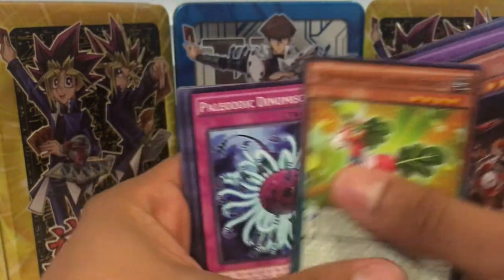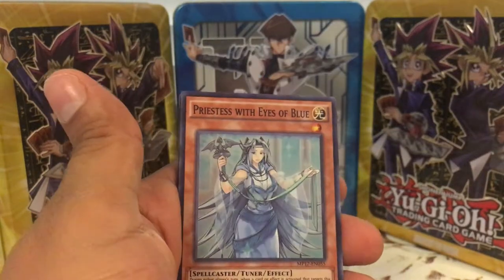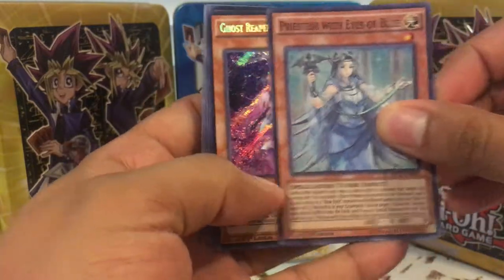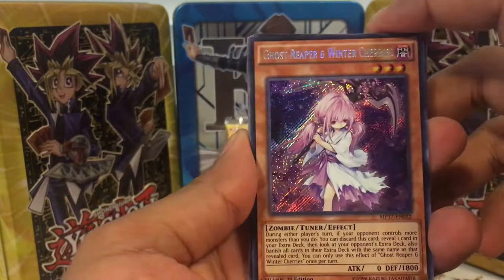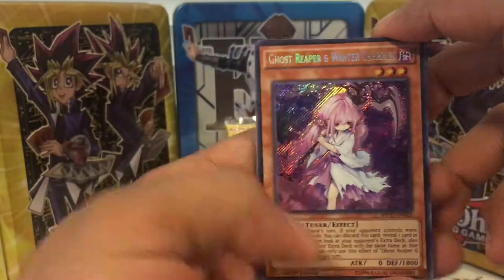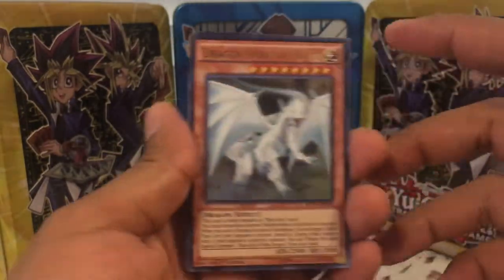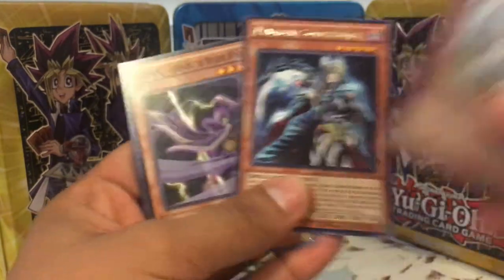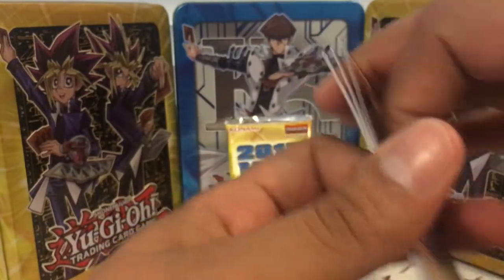Pack four — pulling out the commons quickly. We got Maiden with Eyes of Blue as a secret rare — I don't even know why they put this in here, she's garbage. But we got another Ghost Reaper and Winter Cherries — looks like we're getting a playset of those. Also Dragon Spirit of White as a foil — I don't have one so I'll take it. Then a card called Magical Something — funny name for a card.